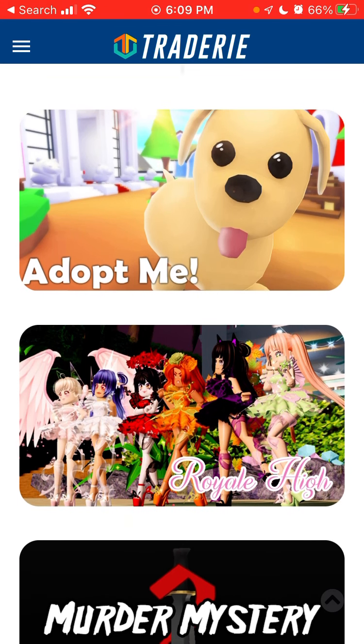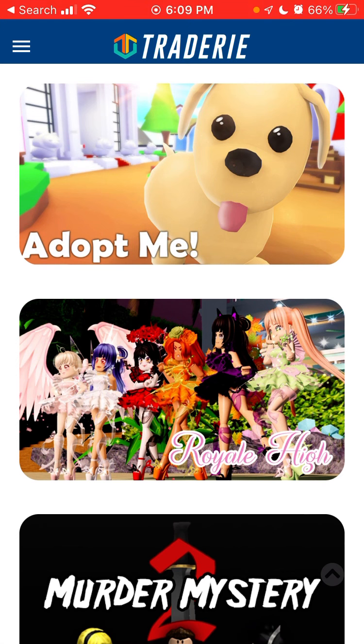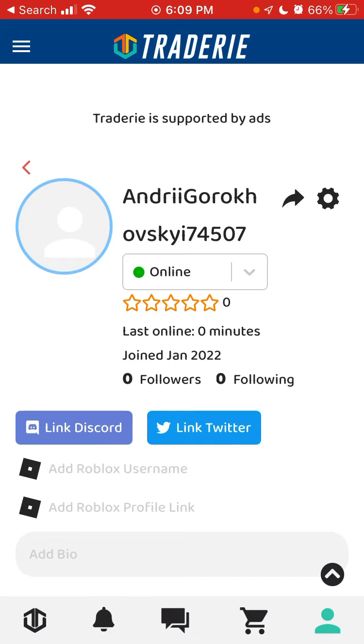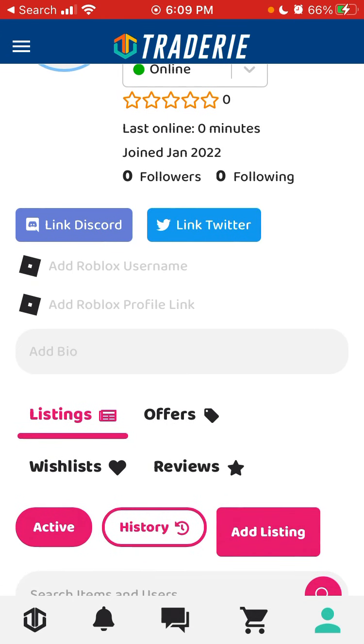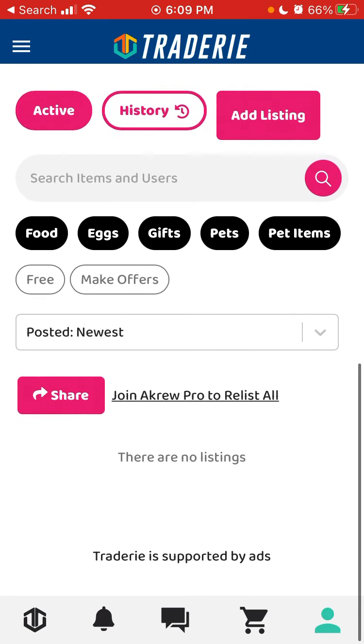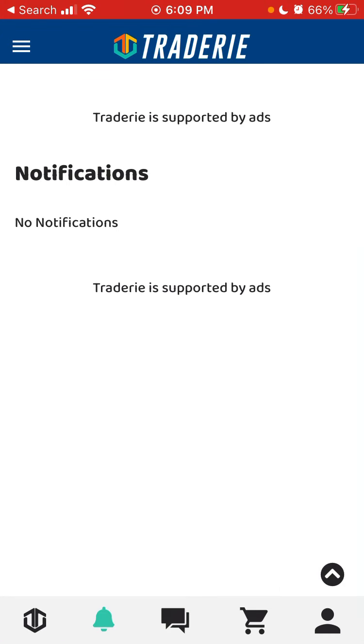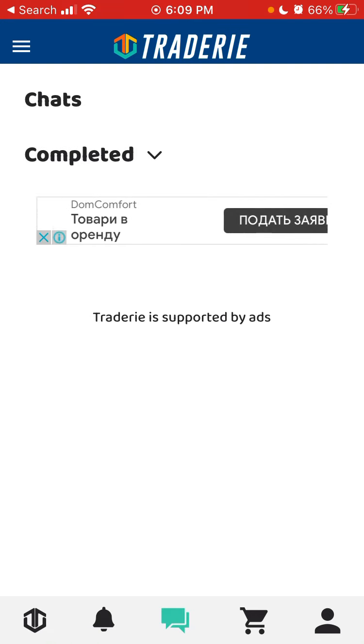After restarting, I go to the account section and there it is. I can link Twitter, link Discord, add a Roblox username, and I also have some chat functionality. That's basically it.